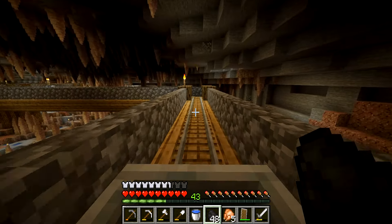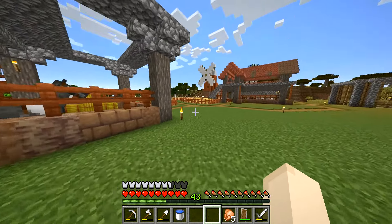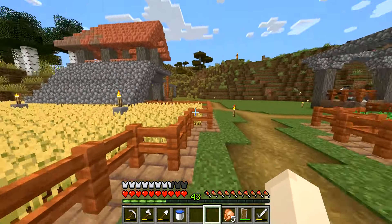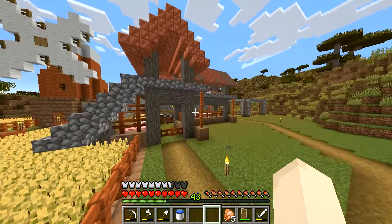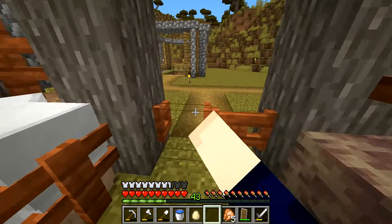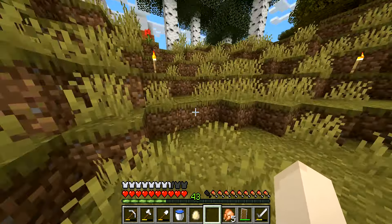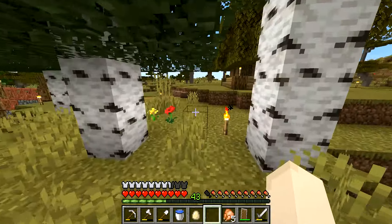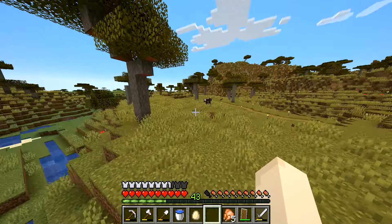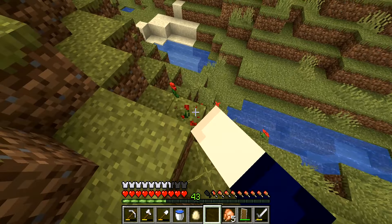We are on the surface. The first thing I need for exploring is not a map, not a compass — it's actually wool. We have plenty of sheep to shear, however I want to get different colors of wool: red, yellow, green, and blue. For red and yellow I need flowers, and I don't want to take flowers from near our base — I want to go a little further out.